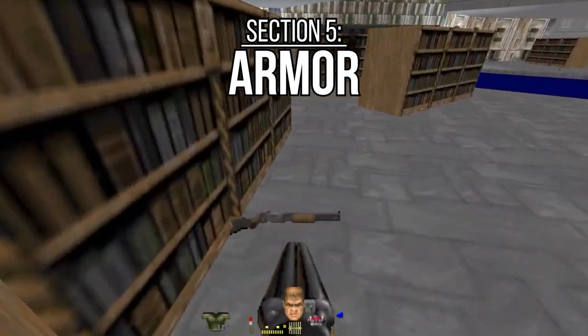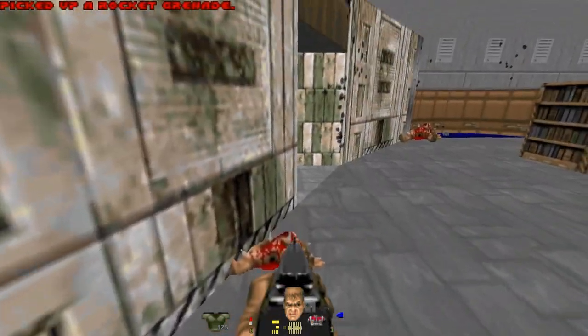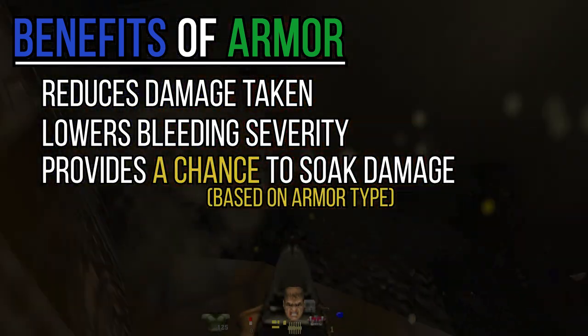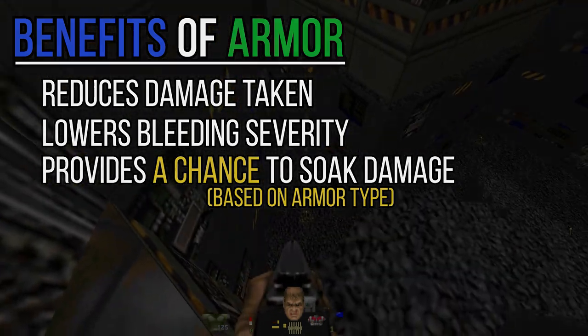Armor covers your whole body, but provides the most protection to your chest, abdomen, and arms. It reduces overall damage taken, lowers bleeding severity, and provides a chance to completely absorb physical attacks, both melee and ballistic.